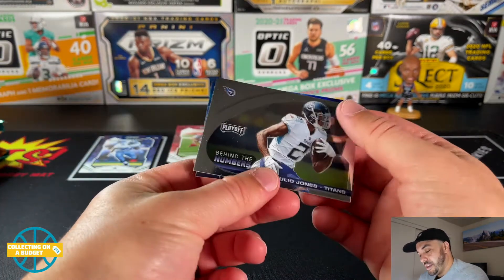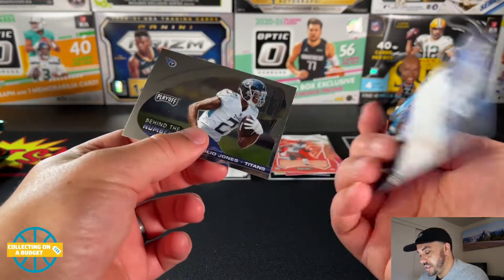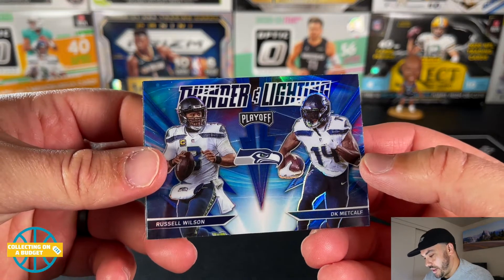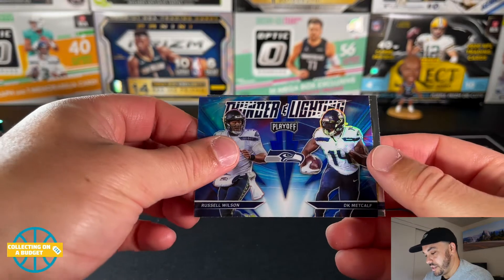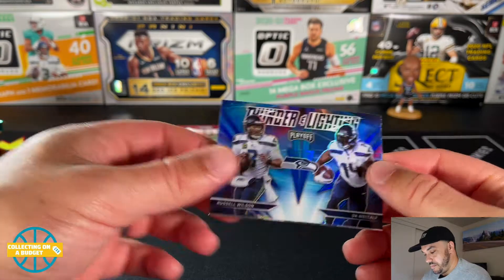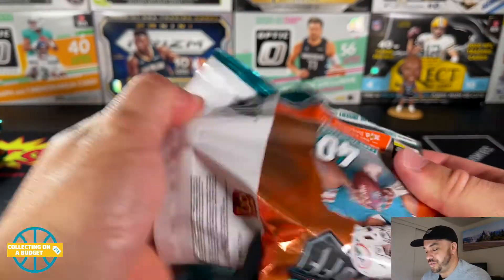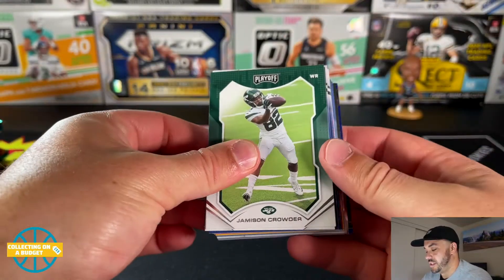Behind the Numbers: Julio Jones — and this is a silver. Thunder and Lightning — someone pointed out it does say 'Thunder and Lightning.' Not the best first pack. I'd like to see more than just two chrome inserts per pack — that's a little stingy.